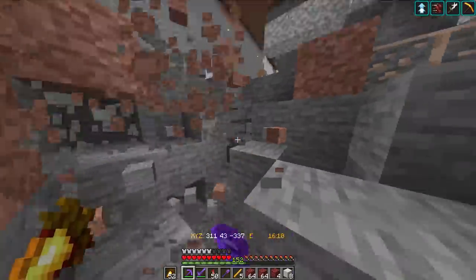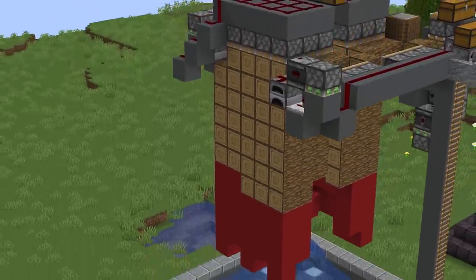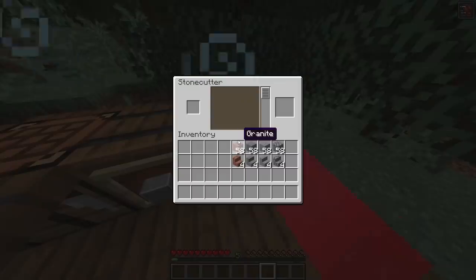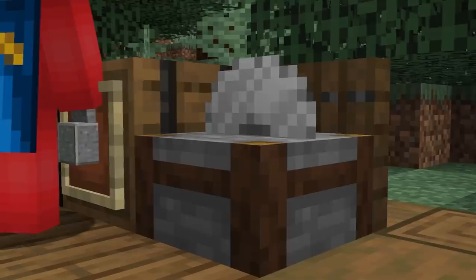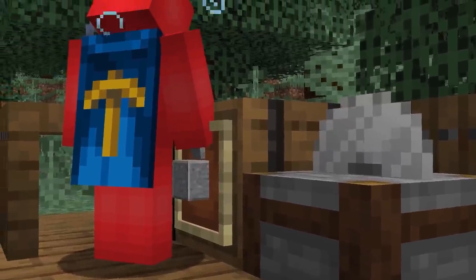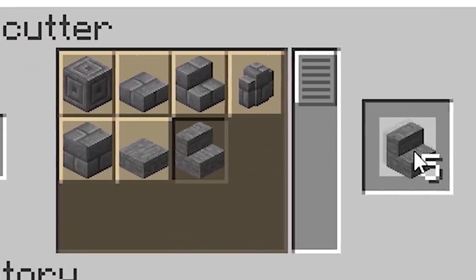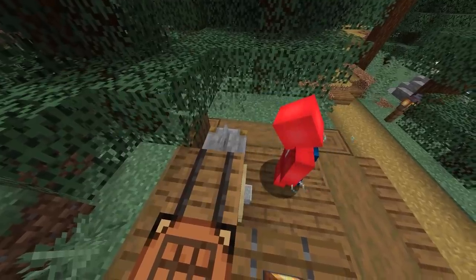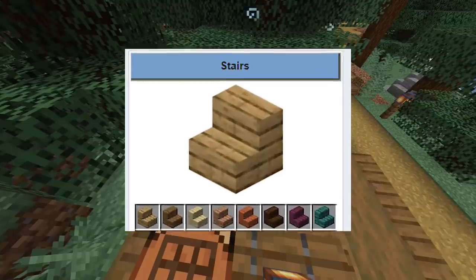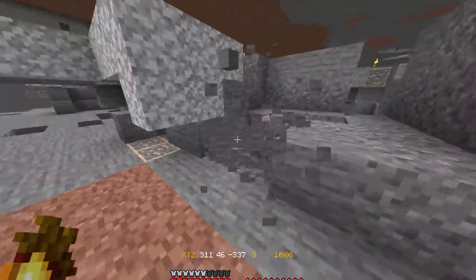Number ten: everybody loves the frugal friend. If you're able to help your friends save on materials before a big build, all you have to do is make stairs on the stonecutter. By taking your stone of choice and putting it in the stonecutter instead of the crafting table, you can save so much more per block, and on a big project that really adds up. Unfortunately this still doesn't work on wood stair variants, but for stone steps it can save you a couple trips to the quarry.